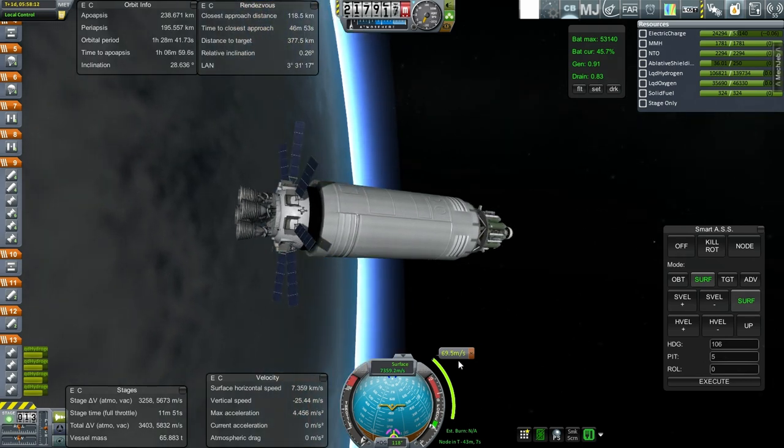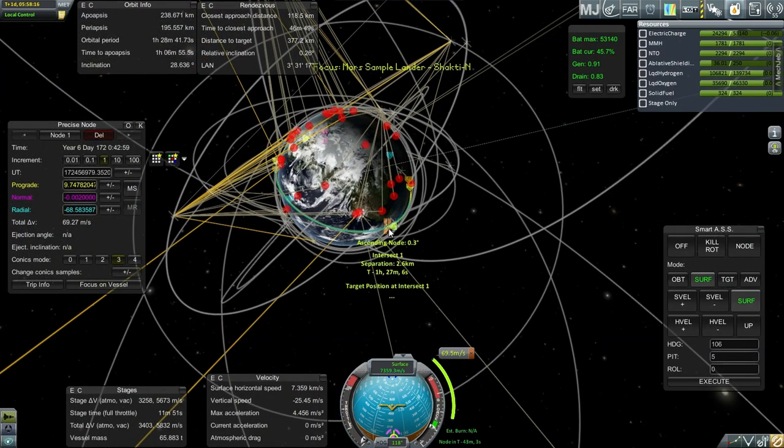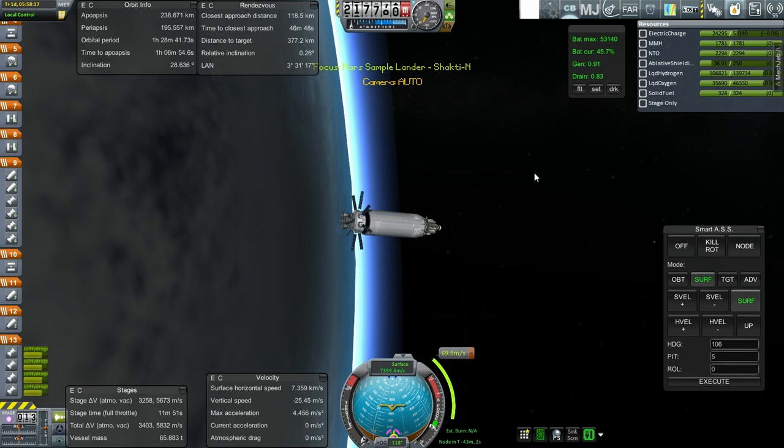Thankfully we do have a plot here. We're currently 377 kilometers away from the target and our closest approach distance is 118, but after this burn we will have it at 2.6. So that is the goal.